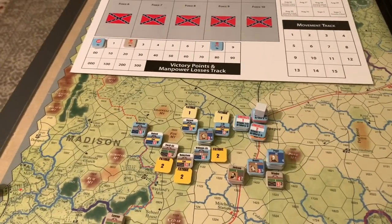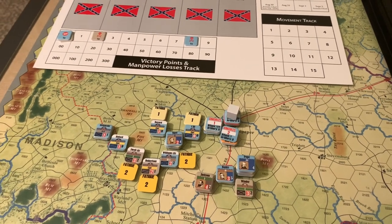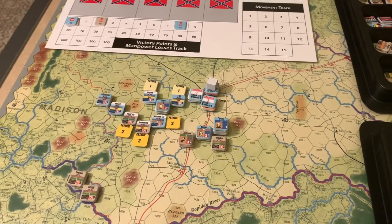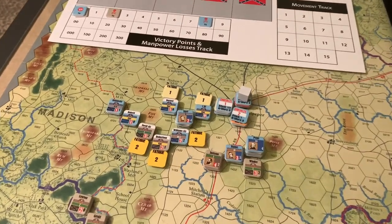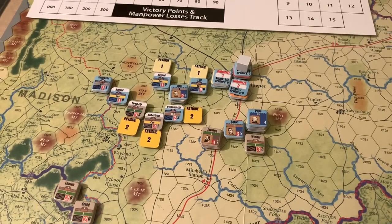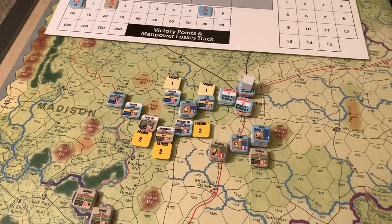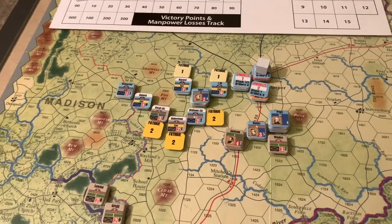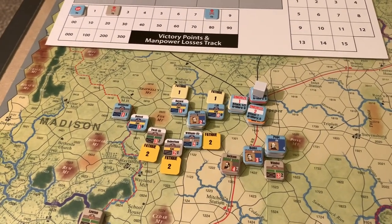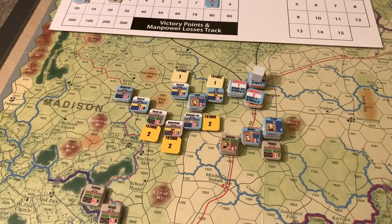That is the end of scenario one, Cedar Mountain from Stonewall Jackson's Way, part of Stonewall Jackson's Way 2. This system is fantastic. The more I play it, the more I love it. I see why it has such a huge following, I see why people love it so much. I see why people on YouTube dedicate their entire channel to it. Shout out to Patrick's Tactics and Strategy, who covers GCACW quite a bit. I understand why people love this system so much — it is very compelling.